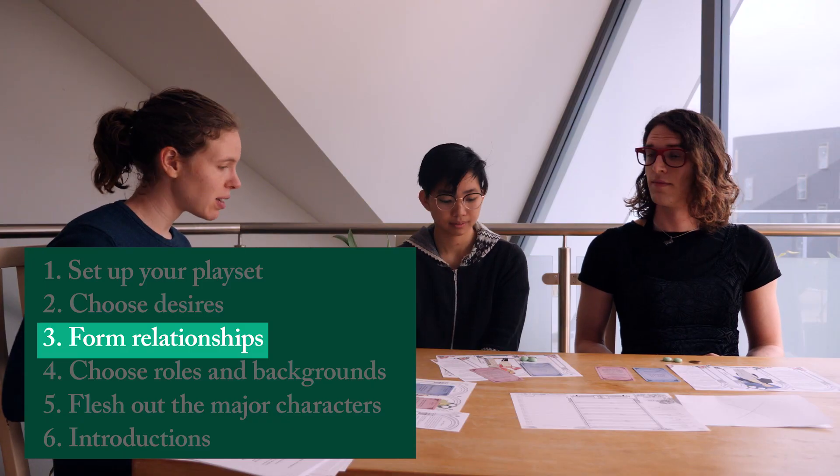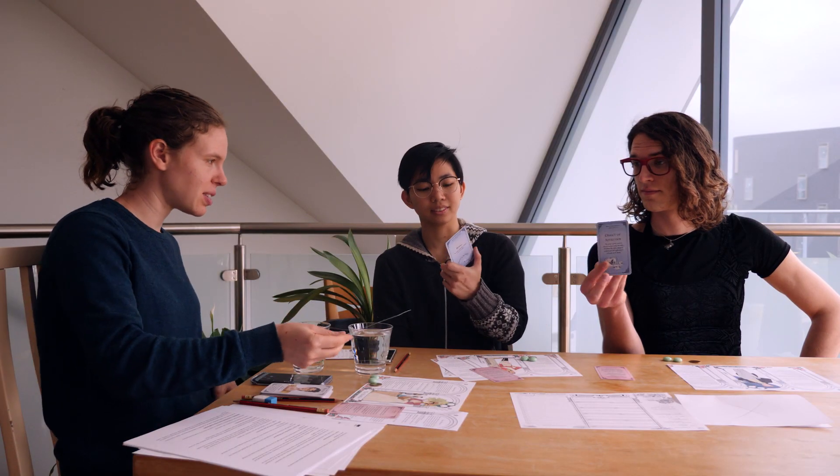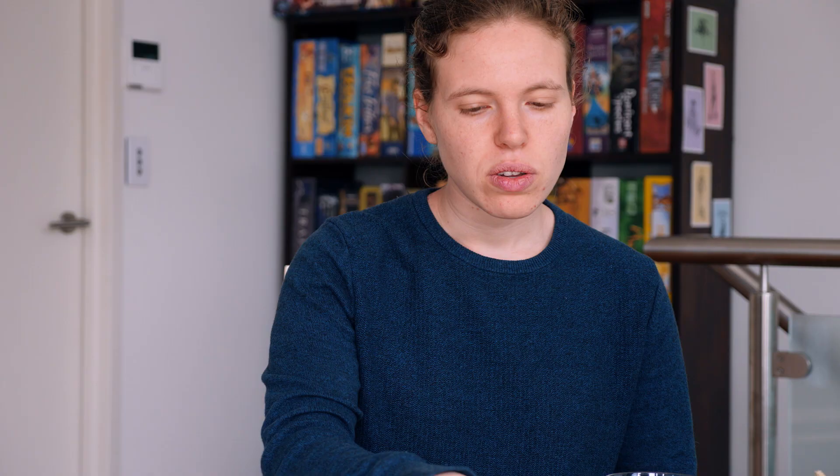Next we form relationships between our characters. We all have a relationship card, and we flip them to the private side so we can see the juicier side of the card. One player's card is former friend — the giver of this card wronged the taker painfully and completely. Another has rival — the giver and taker are rivals; for the taker it may be trivial, but for the giver it is certainly a bitter one.